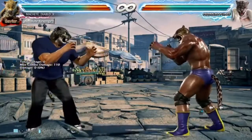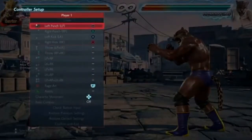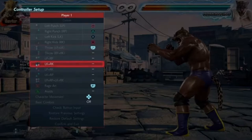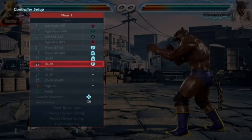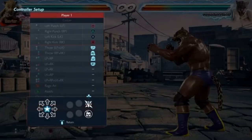I like to map my shoulder buttons — my top buttons. So LP and LK is going to be L1, LK and RK is going to be R1, RP and RK is going to be R2, and LP and RP is L2. The reason you want it this way is because that's essentially all the commands you're going to need for the rolling death cradle: L1, R1, R2, R2, L2.